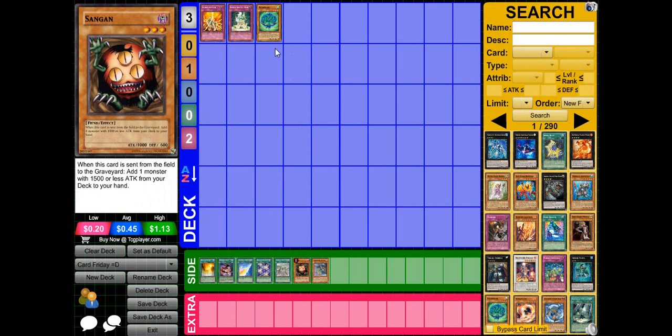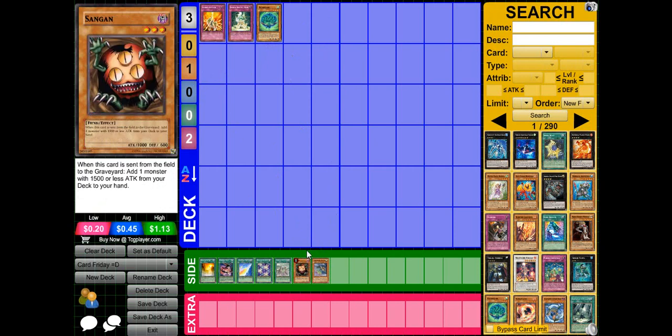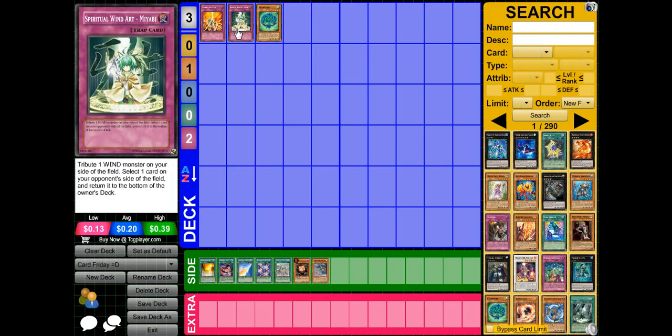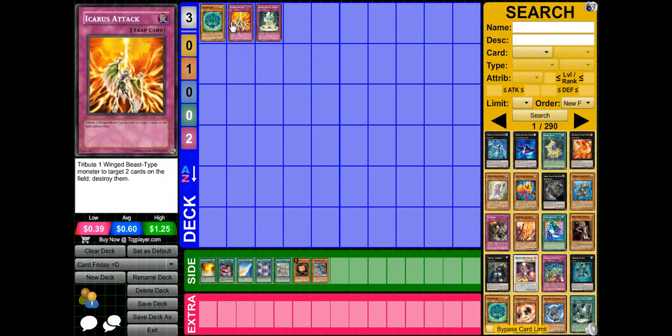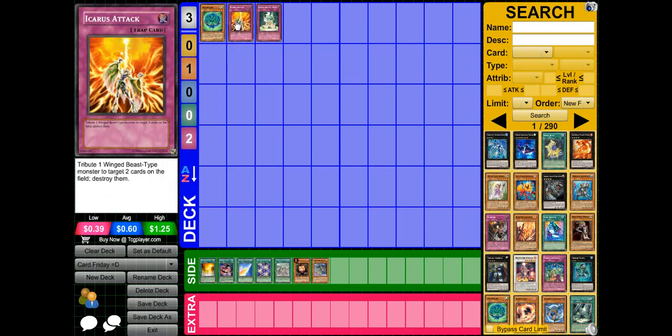Chances are all your wind monsters that are level 4 are not that strong — 1,500 attack or less mostly — and Tour Guide Sangan can search out most of them. You essentially need two cards in your hand anyway. You need to first set this card, then set an Icarus Attack for example, and then they end phase MST you — then you kind of go really minus. Plus, there's already some good searching cards for the wind archetypes.